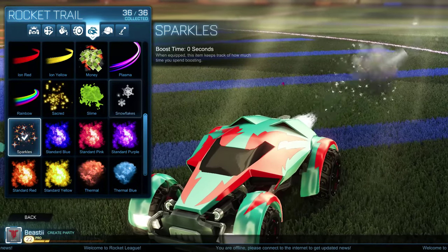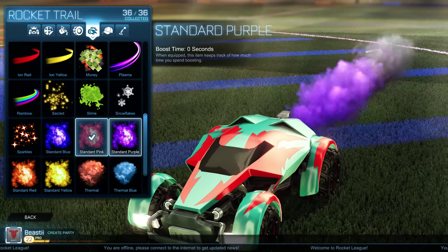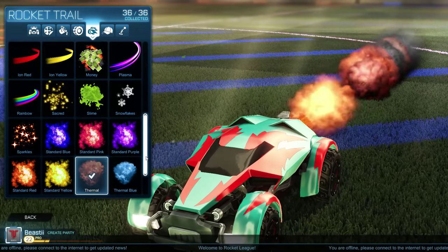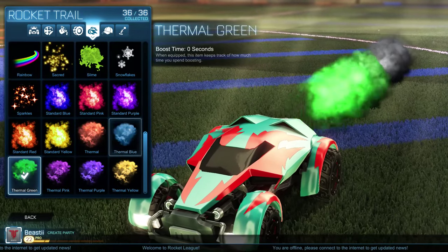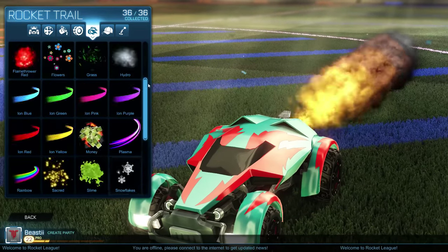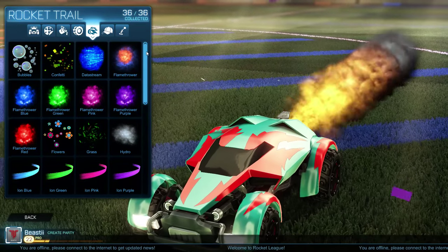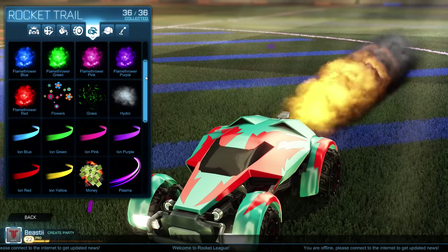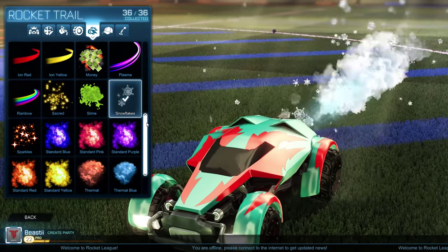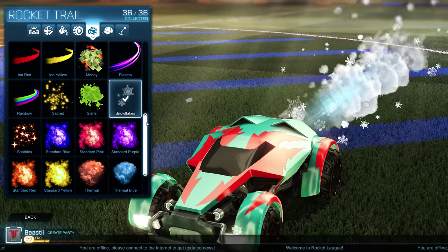Snowflakes — that's one of my favorites. Got sparkles. Standard Blue, Standard Pink, Standard Purple, Standard Red, Standard Yellow. And then Thermal, Thermal Blue, Thermal Green, Thermal Pink, Thermal Purple, and Thermal Yellow. So those are some pretty sick ones — there are some creative ones like the bubbles and confetti, and I like the grass with the sound. But I actually go with snowflakes; for some reason that's one of my favorites. I don't know if it's because I'm obsessed with snowboarding, but I just love it.